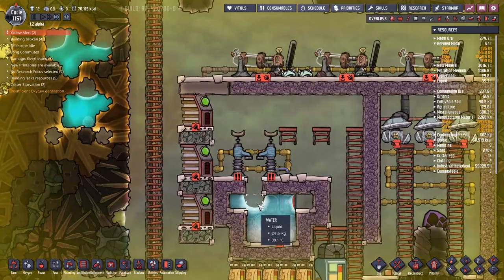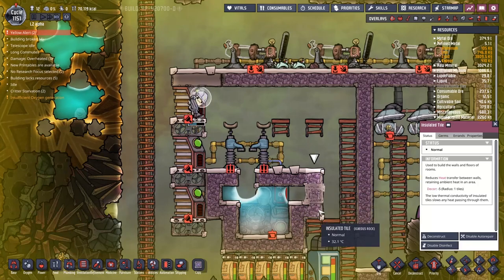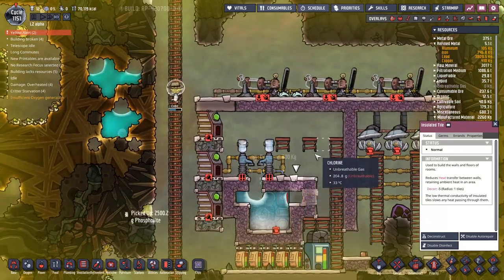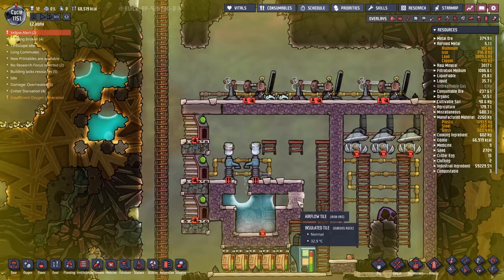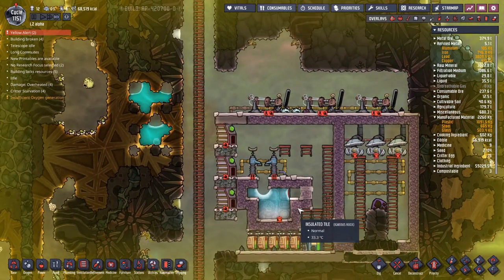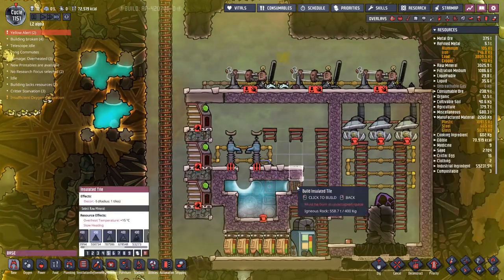We've got carbon dioxide over here. I think the way we're going to deal with that is an airflow tile, and then we'll turn it back into an igneous rock tile at some point. If this all goes wrong, we'll just crack this tile open instead — I'm hoping we can do it this way. Let's see if this will work for us. Did you see how the item fell down here? That is the best.